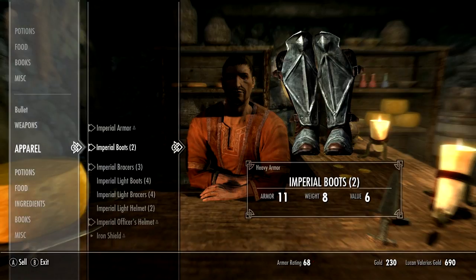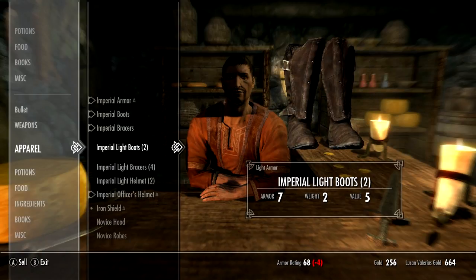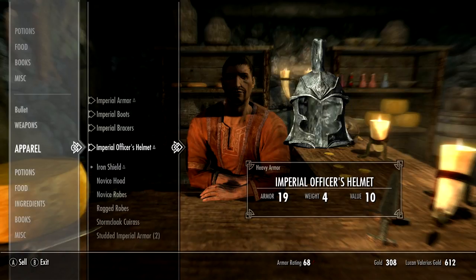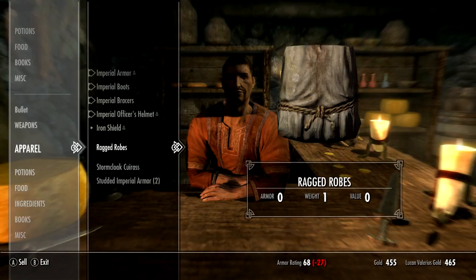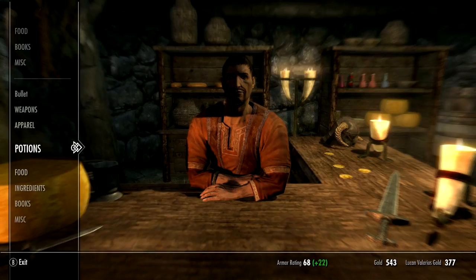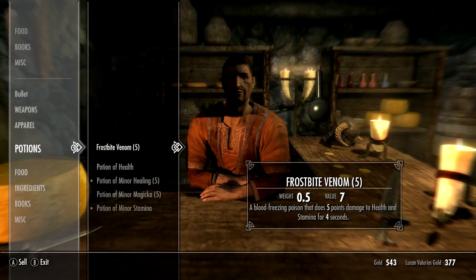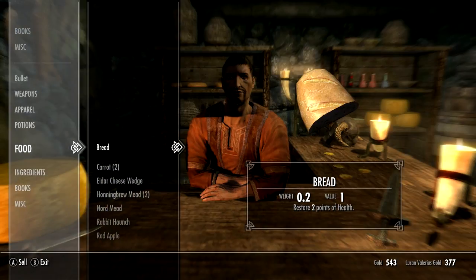We don't need those. We don't need the extra of that. We don't need that, we don't need that — arrows, that, that, that or that. I can use those because I can put it on my arrows. Don't really need magic. Let's just hang onto it because I'm kind of sort of a hoarder.